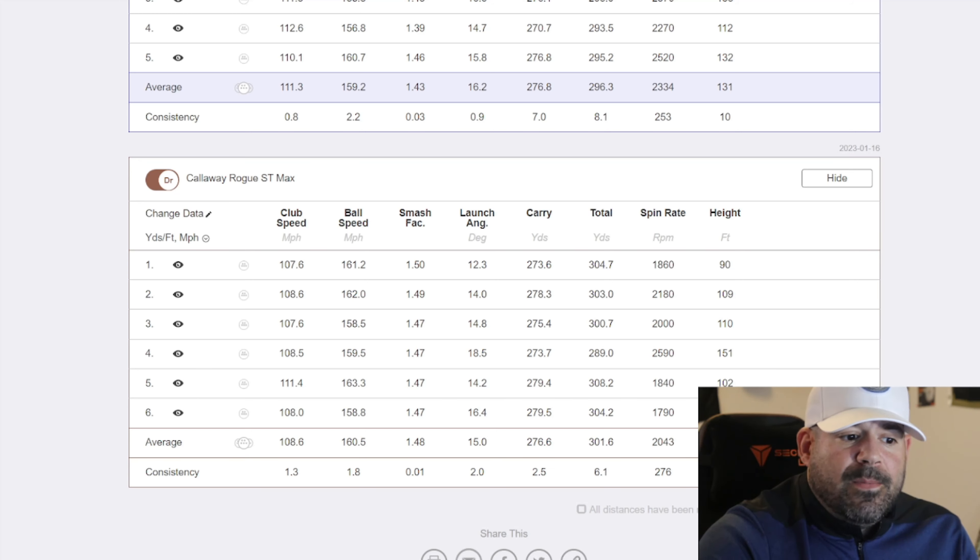Alright, now hitting the Paradigm standard. We already hit the Rogue, so now we go to the Paradigm standard to see which is better — big brother or little brother. Swing one with the Paradigm — 290 carry, 311 total. We'll end on that.